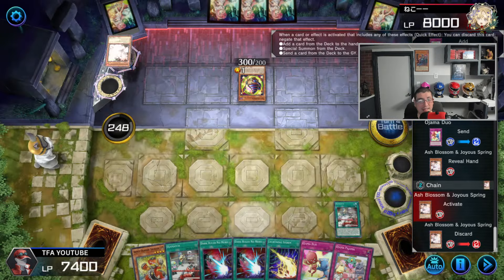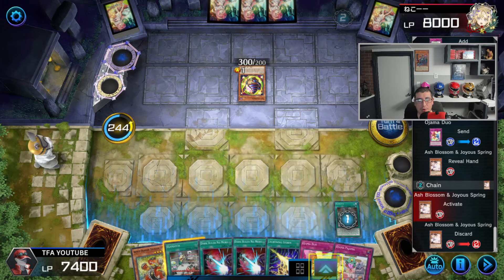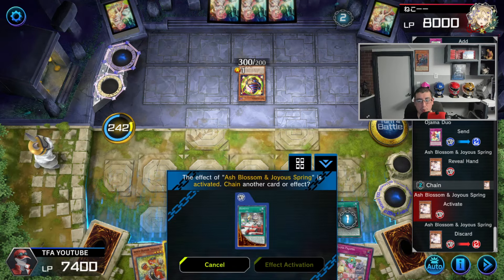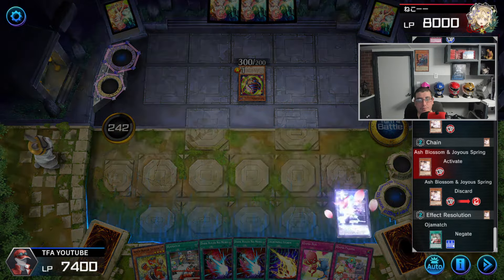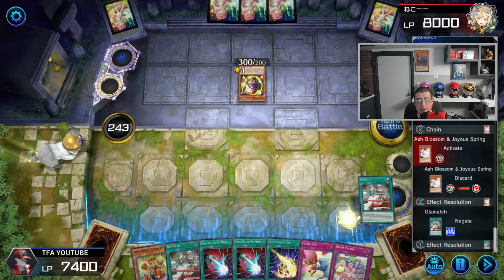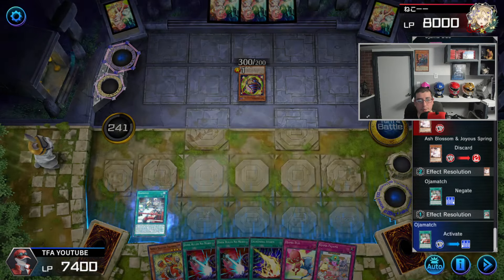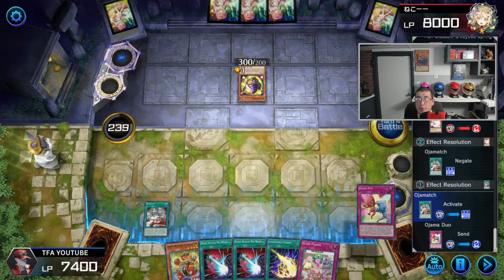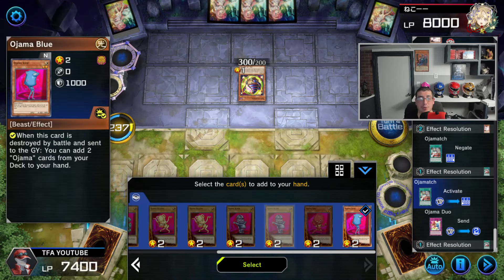He ashes this — that's fine, that's ash out of the way. We don't mind ash being out of the way here. The other Ojama Duo we might actually want to also send to the grave. We're going to activate the other Ojama Match and send the second Ojama Duo. Now we have protection for next turn — we can be protected from four different monsters, which is amazing.